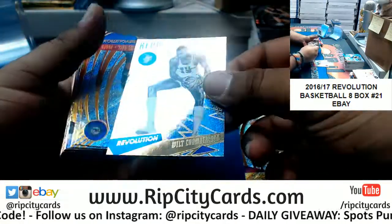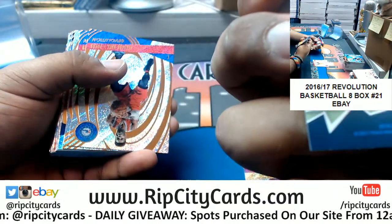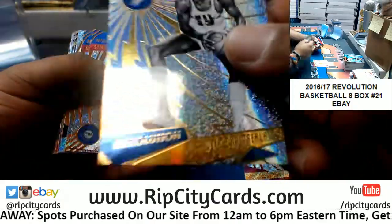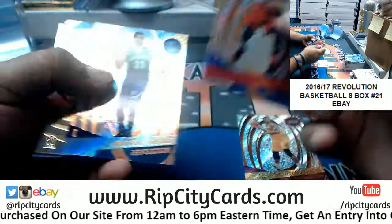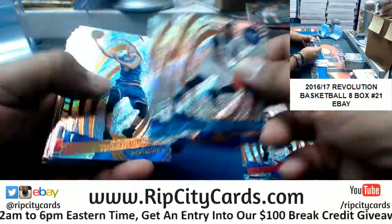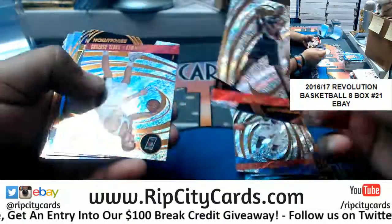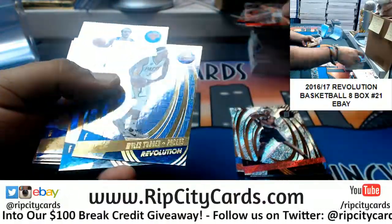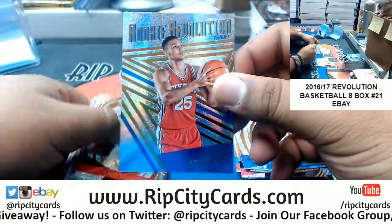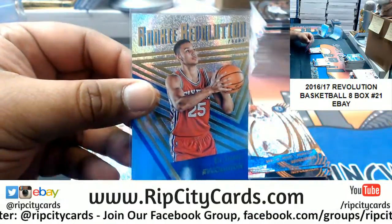Pogosol Spurs Astro, Wilt the Stilt — I think that's a Sixers old school logo, interesting. Davis Grizzlies rookie Astro, Sabonis Thunder rookie Infinite, Satoransky Wizards rookie, Saric Sixers insert, Lehman Blazers rookie, Turner Pacers Infinite, Carl-Anthony Towns Timberwolves Astro. Haven't seen a single Ben Simmons card — this is his rookie year 2016-17 — but here we go, a little rookie Revolution for Ben Simmons of the Sixers.